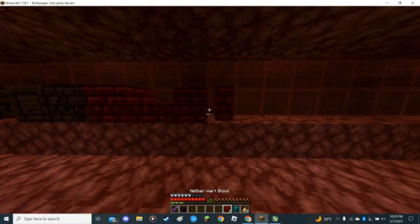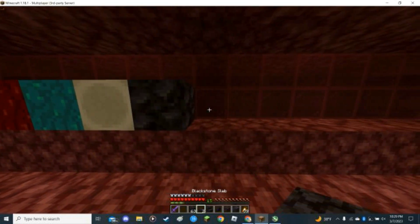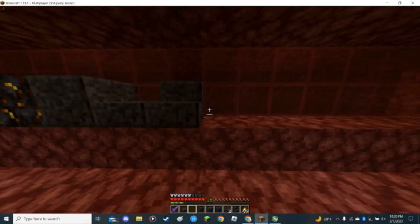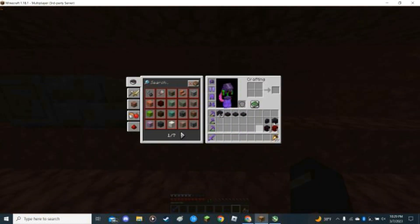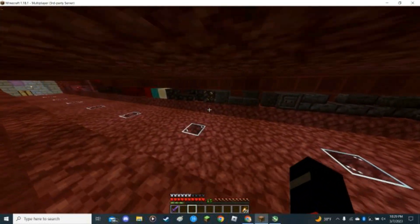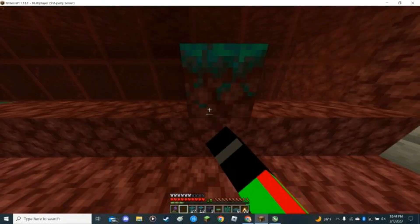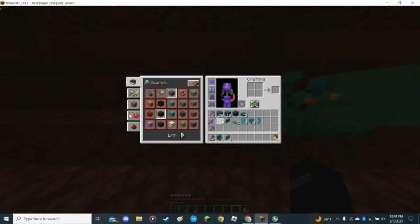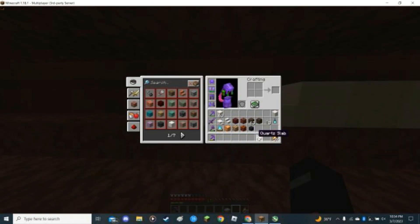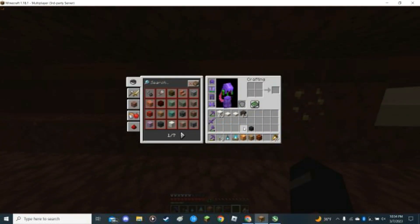That was followed by nether brick — I lost the footage for that — then a couple of random blocks like bone blocks, nether wart blocks, and nether warts, and then blackstone. I found a bastion on the way, which meant I could actually have gilded blackstone without having to search for hours. I also got a respawn anchor because I forgot about that one. Next up was all of the warped counterparts to the crimson blocks, followed by a bunch of random nether blocks like all the quartz variants, shroom lights, and soul sand.